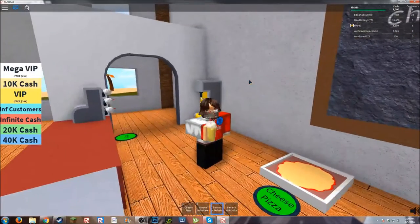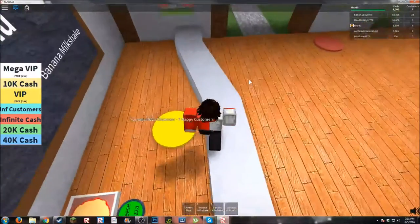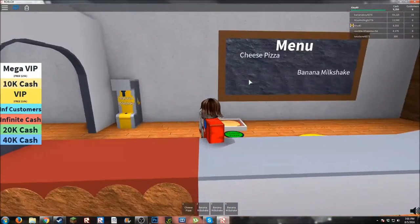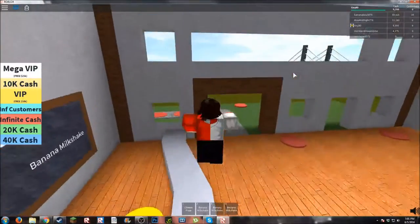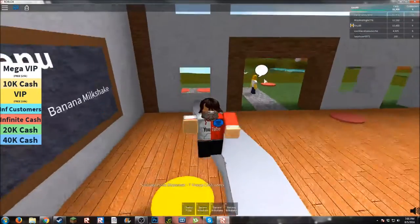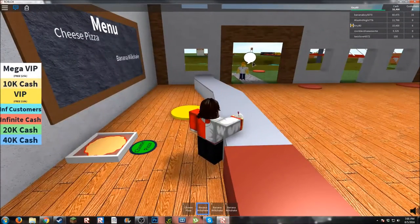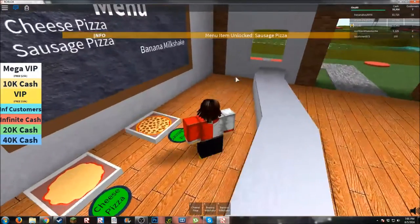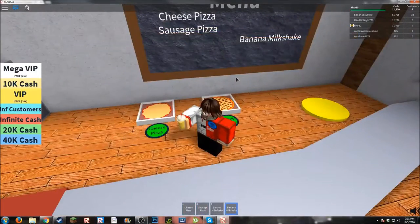Got three now. So if somebody wants it, we can instantly give it to them. Cheese pizza? What's this — sausage pizza dispenser? They're in two different spots. Music suddenly stops. Another customer — banana milkshake? Yes. First person. Sausage, cheese, milkshake.